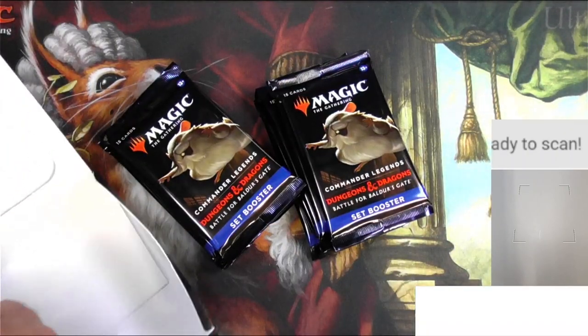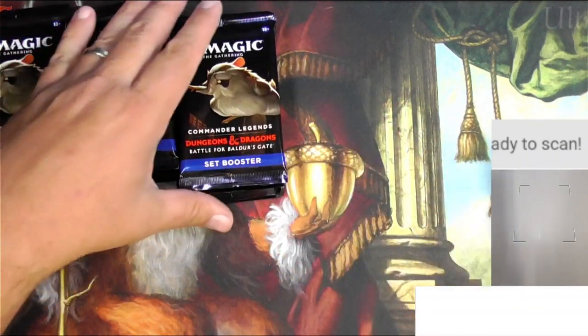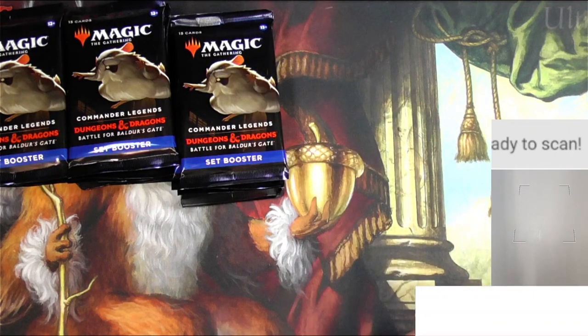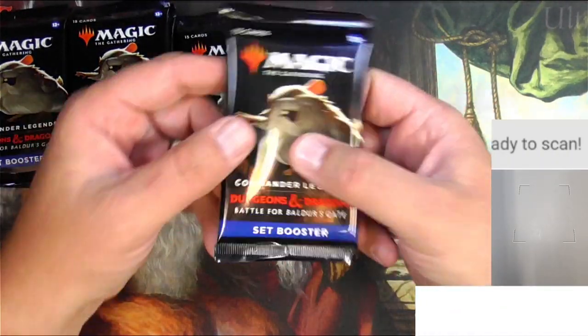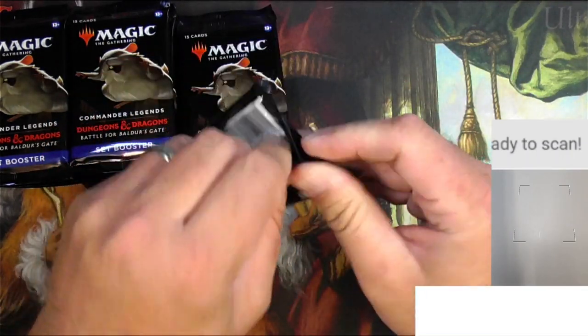Only 18 packs — about half a box. Let's see... set boosters. Let me count: one, two, three, four, five, six — six times three is 18. There we go, set boosters, and no side opener. Wish me luck!